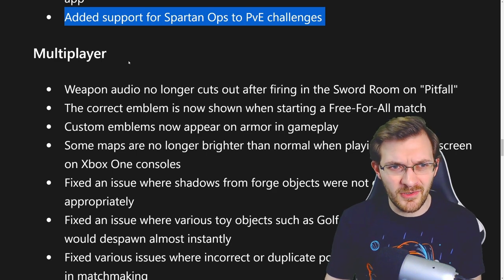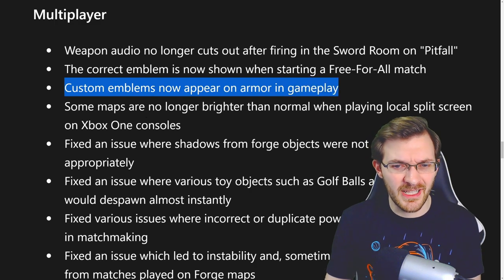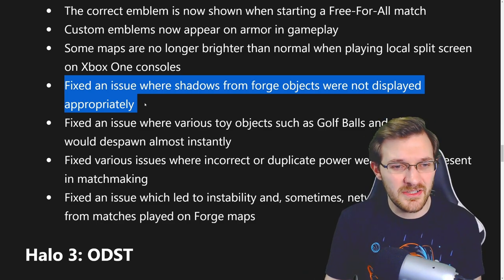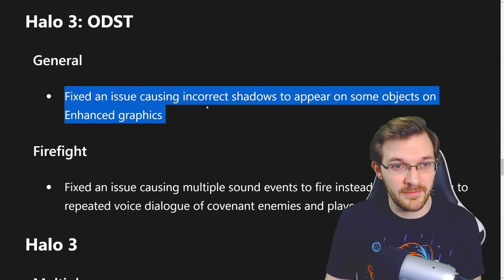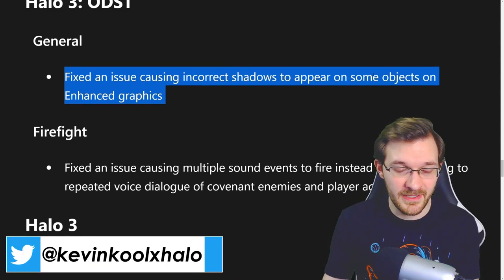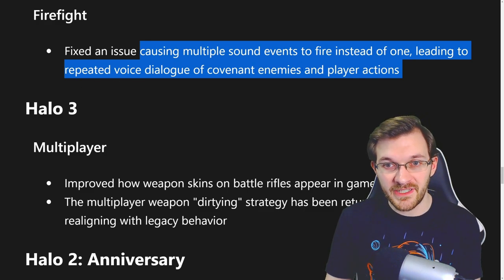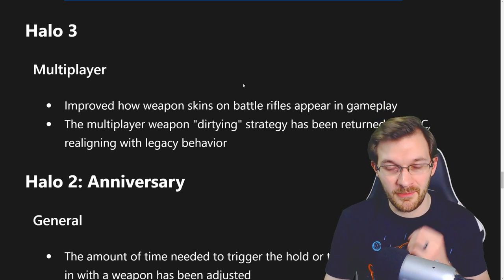On the multiplayer side there are multiple little fixes — nothing too noticeable for consistent gameplay changes, more just one-off bugs. For example, they fixed an issue where shadows from forged objects were not displaying appropriately. For ODST, they did a general fix and for Firefight they fixed an issue causing incorrect shadows on some objects in enhanced graphics, and also fixed an issue causing multiple sound effects to fire instead of one, leading to repeated voice dialogue from Covenant enemies and player actions — I definitely noticed that one.